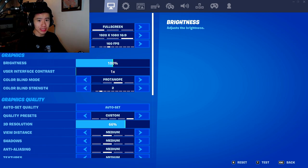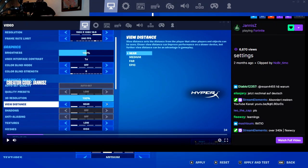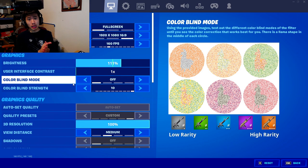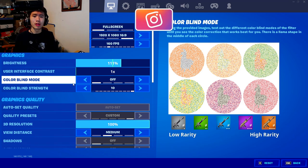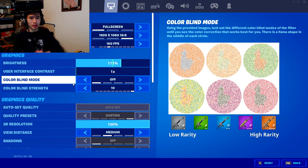For brightness, it really depends because people have different monitor settings. From what I've seen, most players keep it around 99. It depends on your monitor or TV settings if you play on console. For colorblind settings, this is very tricky because pros all use different settings. I recommend just turning it off and keeping it at zero — Janus and most EU pros don't use any colorblind mode, though Bugha uses Protanope.